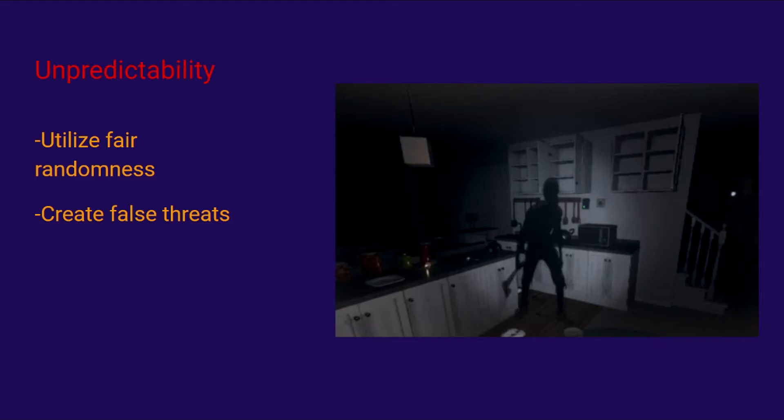One of my favorite examples of randomness in horror is Phasmophobia — a multiplayer horror title where you enter a haunted location and try to find evidence of a ghost. In Phasmophobia, the ghost is only defined by two rules: it can't leave the location, and it can only kill you if it catches you while the lights are flickering. Every other aspect of the ghost's behavior is completely unpredictable and random, which leaves the game feeling unpredictable yet fair. You can also add to unpredictability by creating perceived threats. Sounds can be used to great effect by creating moments where the player has to ask themselves if what they're hearing or seeing is an actual threat, or just a red herring or an environmental sound.